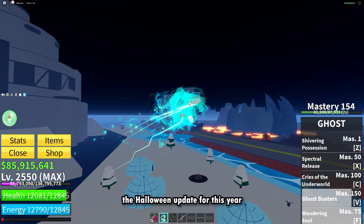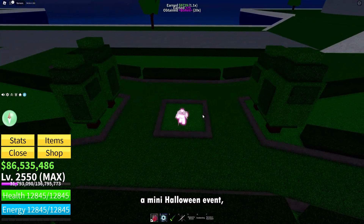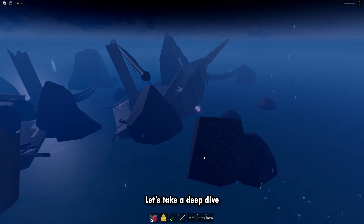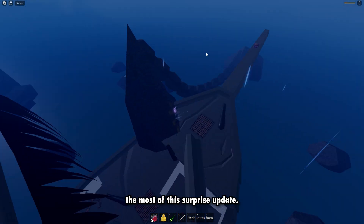The Ghost Event is basically the Halloween update for this year, which brought us a new fruit rework, a mini Halloween event, and a new sea event. Let's take a deep dive into each of these to see how you can make the most of this surprise update.